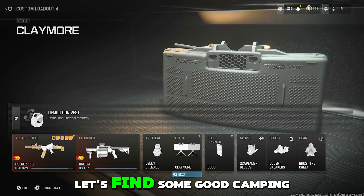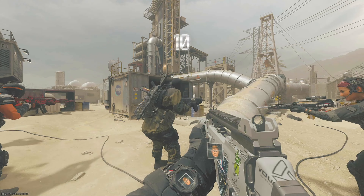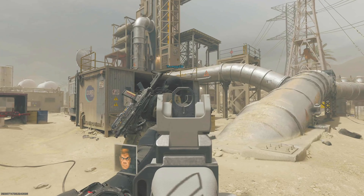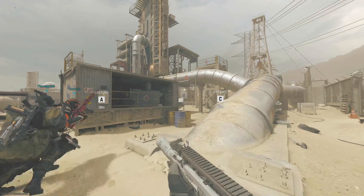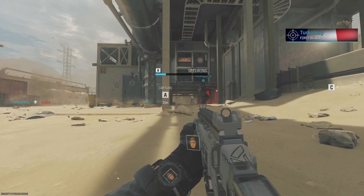Right, so let's get into some gameplay and let's find some good camping spots. Oh, it's Rust. So there's only two main camping spots on Rust really — that's the top deck and maybe hanging around the bottom of the stairs here. There's a new level that's been added near where the stairs are, so that's pretty good as well. So I'm going to run straight for that. Let's capture B first — let's play the objective. Let's not just camp. Let's go for the camping spot.